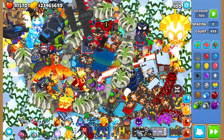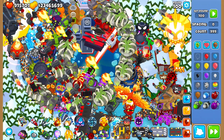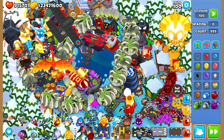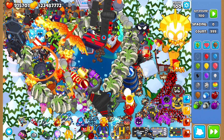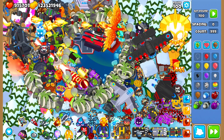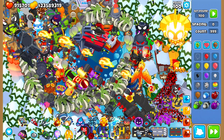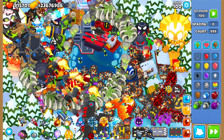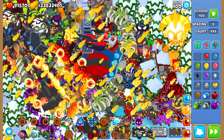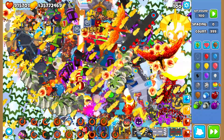Okay, so we have every single tier 5 tower in the game right here and it is getting seriously laggy. I'm going to send out round 100 spacing, 999 ZOMGs against this defense right here - I'm not going to use any abilities at all. You can see the lag - it is insane. There is so much lag because the game has to handle every single tower right here. But we did it - we popped 999 ZOMGs, just like that.